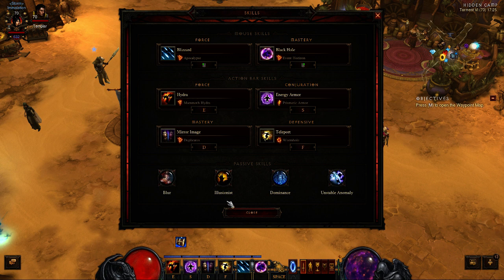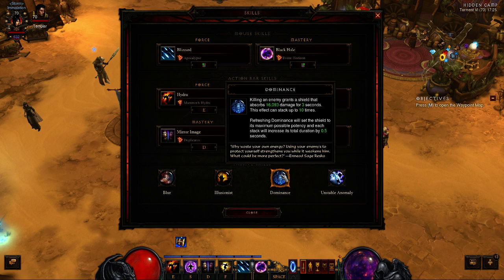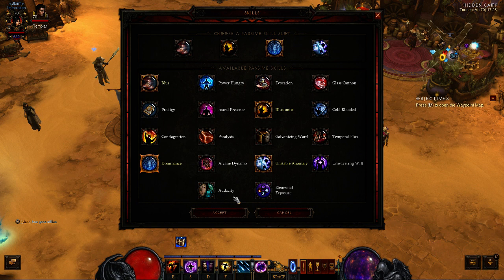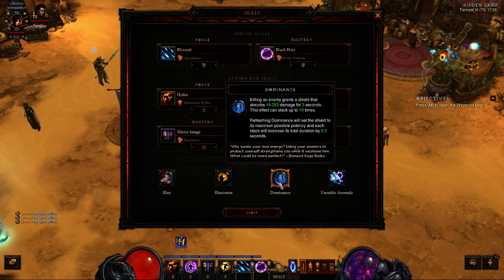The passives are kinda straightforward. Blur, just because of the damage decrease — this one is mandatory. Illusionist — also mandatory. Dominance is an optional one; you can opt for Conflagration or Temporal Flux for an extra slow. Some people go YOLO and take Audacity — it's a viable option, yet on higher tiers you really don't want to stay close to mobs. I'm currently sticking with Dominance. It's a passive increase to your EHP because mobs will eventually die off the dot and you'll get stacks. Obviously completely useless on most Rift Guardians, but for Rift Guardians you just want to outrange them.